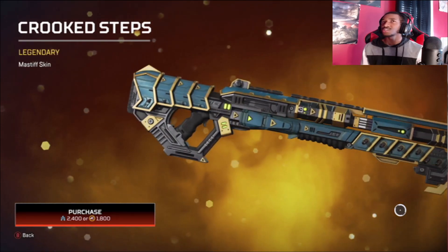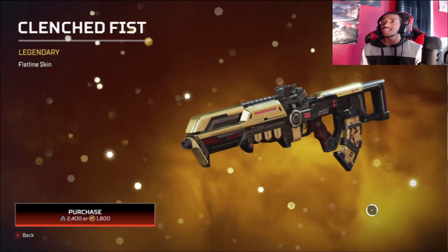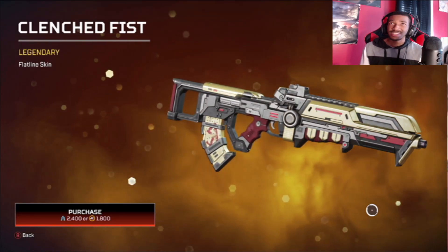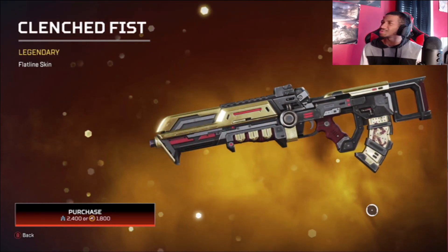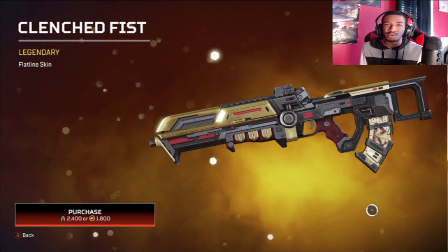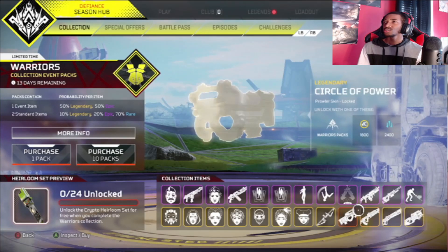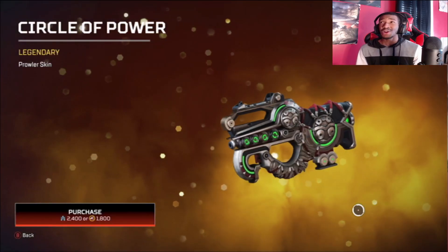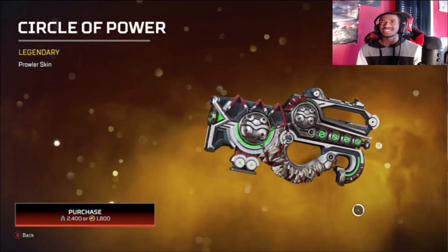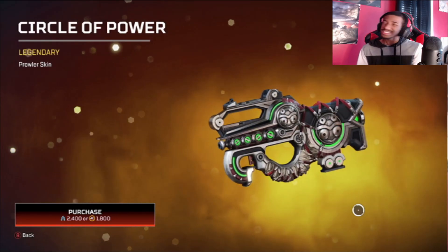The Mastiff skin is pretty nice. Moving on next, we have the Clenched Fist Flatline skin — it's a very interesting look. Definitely got some better designs out there for the Flatline, but it's not too bad. I'll give this one like a six — I do kind of like the rounded-off front, that's the only thing really drawing me in. Then moving on, we have the Circle of Power Prowler skin — not really a fan to be honest, but if you like Prowlers it's a skin for you.